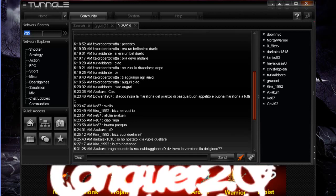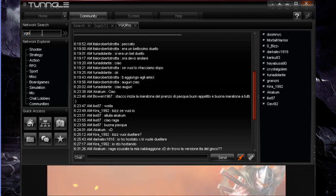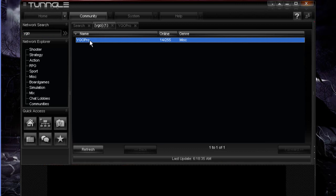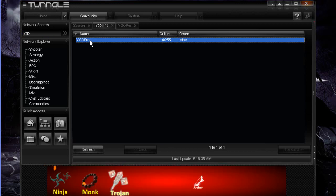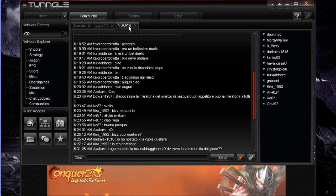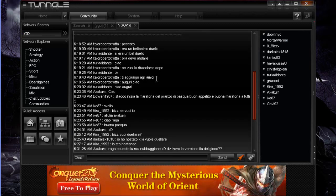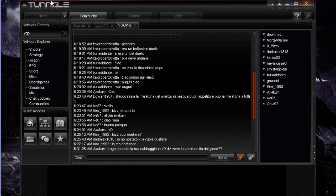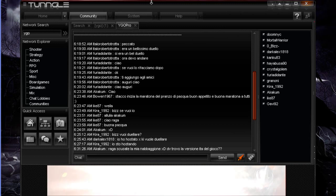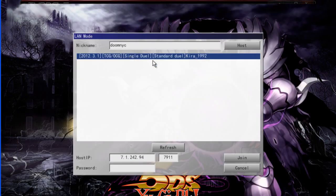In Tungle's network search I typed in 'YGO' and it took me to the YGO Pro network. I double-clicked it and it opened up for me. Once you connect through Tungle and everything is working online, you can go into LAN mode and connect to duels or host a duel.